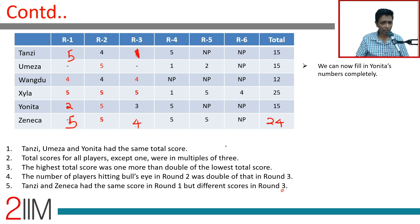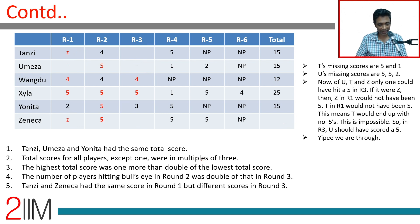We still need Umeza's scores in rounds one and three. In round two there are four fives; in round three there should be two bull's eyes — one is already placed, so the second must be Umeza's round three score of 5. Then: 5+5+1+3+1=15... Let's verify: Umeza's scores work out to a total of 15 with the remaining scores filled in. With that, the entire grid is complete.